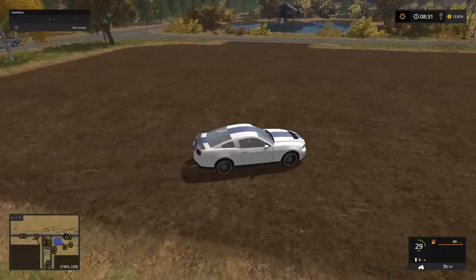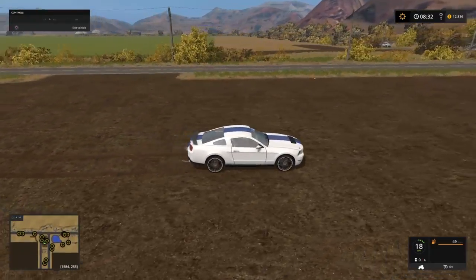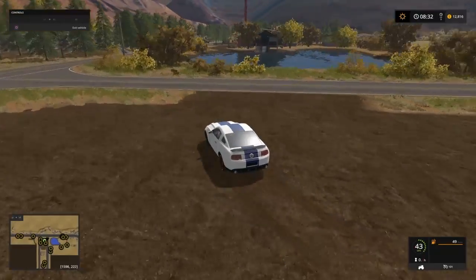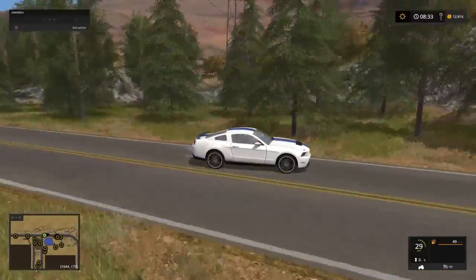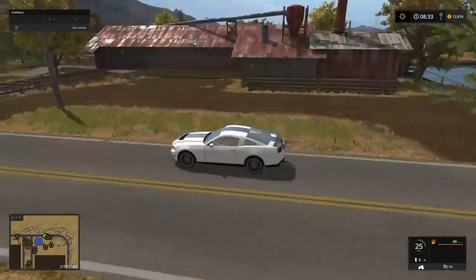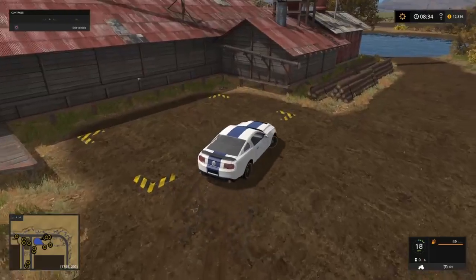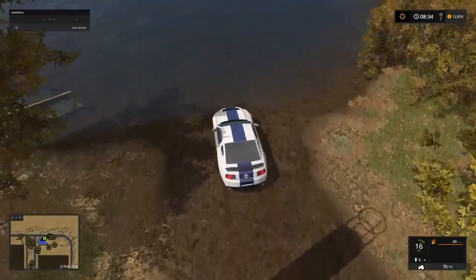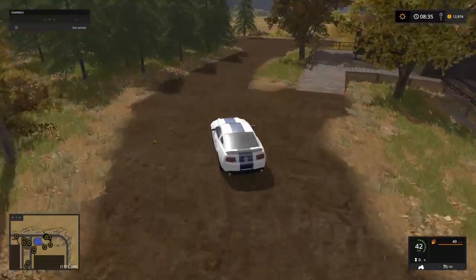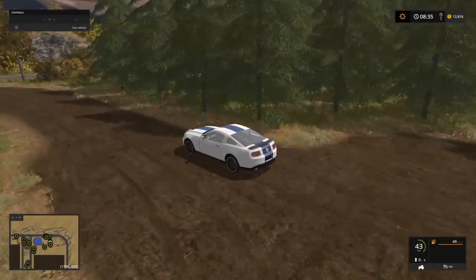There's a nice open area here for us to develop however we want. Personally, I think I'll turn this into a root crop storage area for beets and potatoes, with storage bunkers designed purely for root crops using the root crop storage mod. We have a little bit of forestry — just small patches of trees — but plenty of areas we could actually turn into a forest. Here is our sawmill: we have a log sell point, a mill pond where you can back your logs in and sell directly, and a wood chip sell point around here.